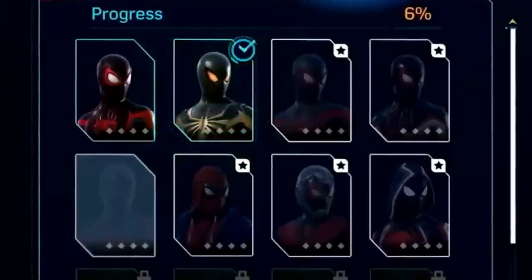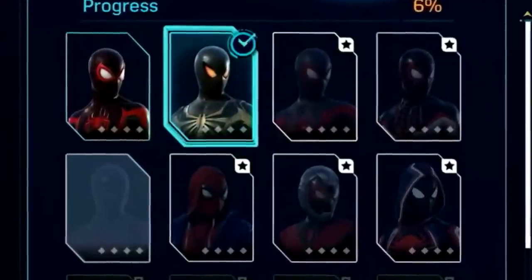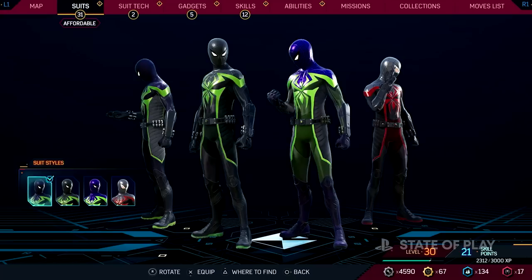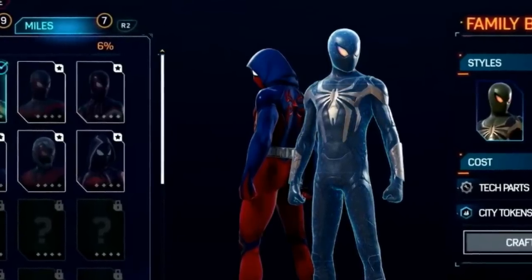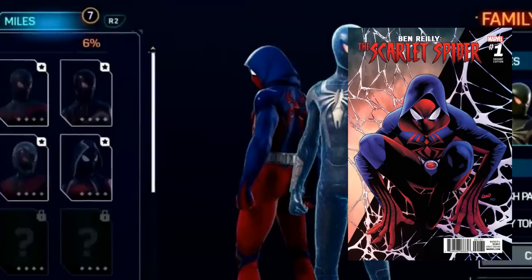We do see a couple of returning suits here though — that being Classic Miles, his tracksuit, the training suit, and the 2099 suit. Not to mention his space suit showing up from Spider-Man Life Story. That's a cool add I've been seeing a lot of people ask for. Not only that, the purple rain suit is back too, along with Aaron Davis' Iron Spider suit. I also forgot to mention that you can also see one of Ben Reilly's newer costumes here.